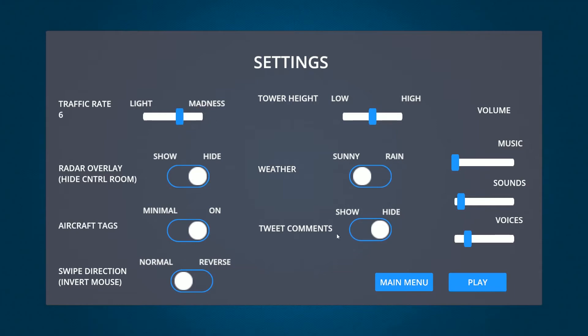I'm going to bring the traffic rate down to 6. Here's the settings screen. I want the tower height to be about that. You can choose sunny or rain, set your sound levels, turn on tweet comments — I'm not going to do that because it'll distract me — turn aircraft tags on or off, and the radar overlay.